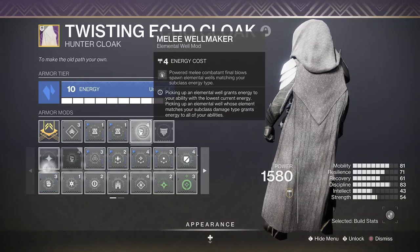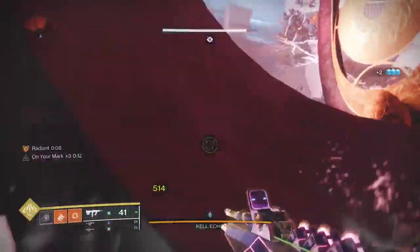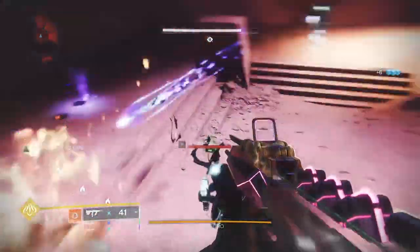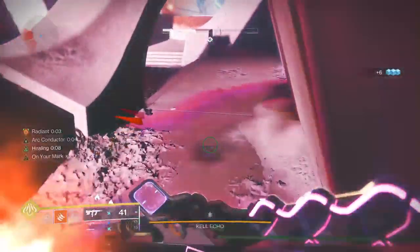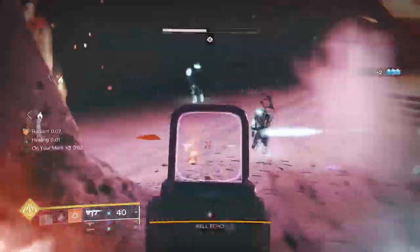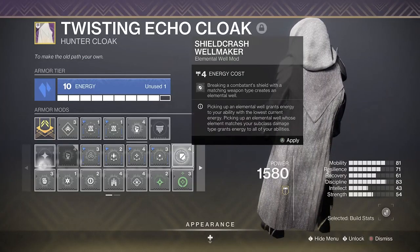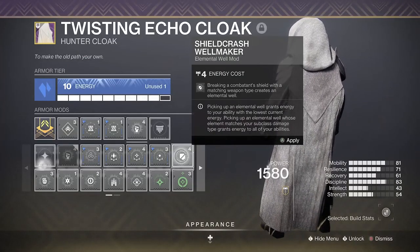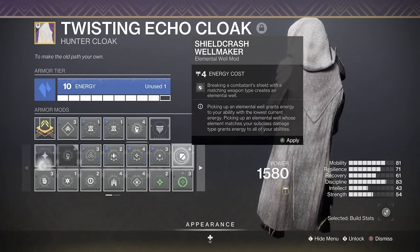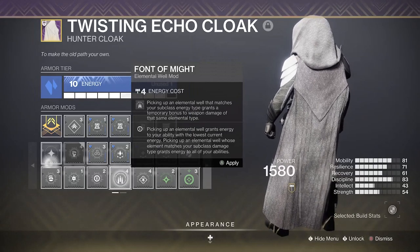The last mod slot is a bit of a free choice — I tend to use Melee Well Maker, which is particularly good on the solar subclass as every melee kill drops a solar well for more healing. Other subclasses can also benefit from melee kills regardless of the elemental well type since it still grants ability energy. In GMs or nightfalls I might use Shield Crash Well Maker so breaking an elemental shield drops a well, feeding your ability energy. Powerful Attraction is another great option if you're trying to do burst DPS.